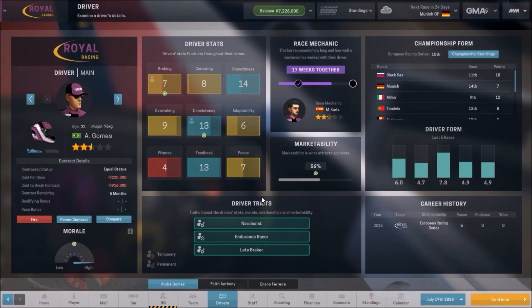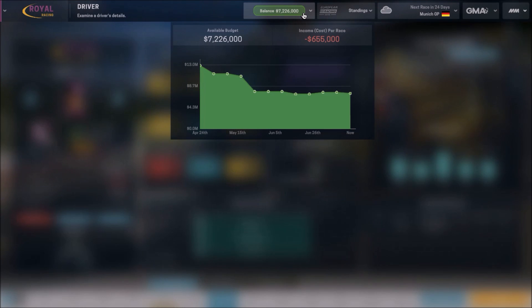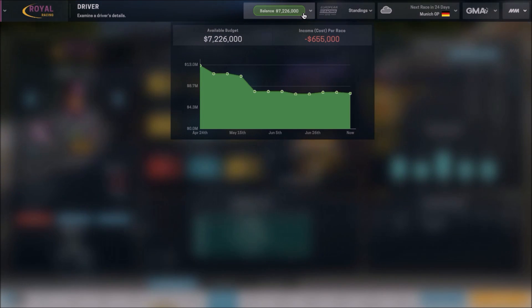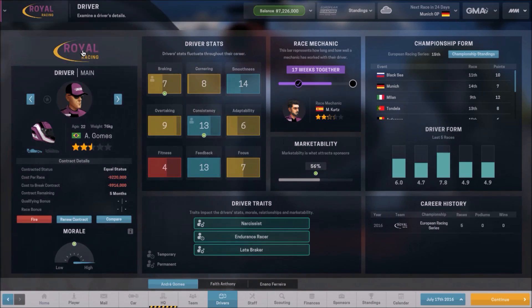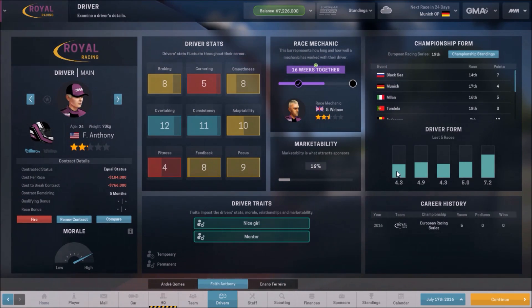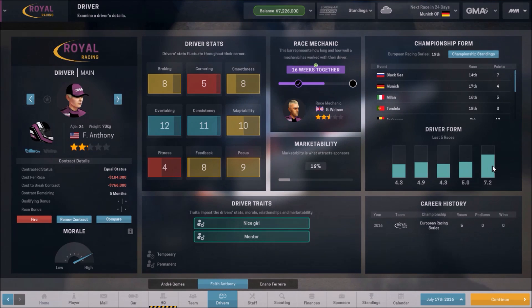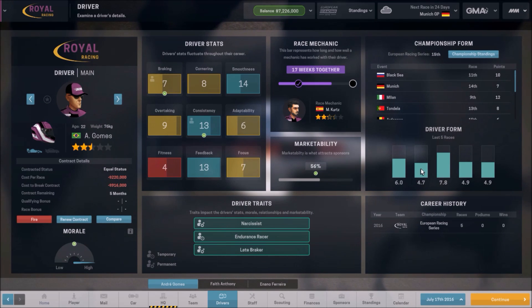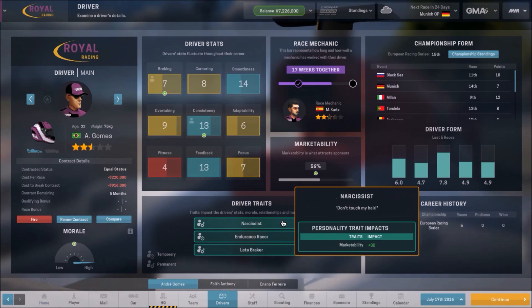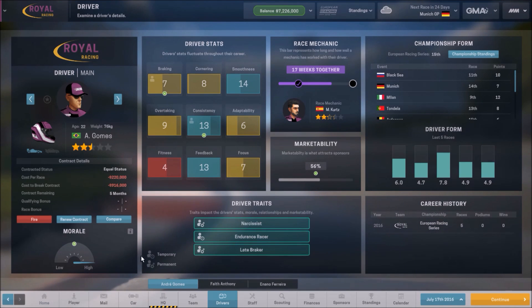One of the most important stats for survivability is marketability — it's not part of the driver stats but it's very, very important. This is how you're going to make money. As you can see, I'm halfway through the season and I've gotten my income cost down to 655,000 per race, thanks to the medium package which gives me 40% marketability plus this driver. Faith isn't doing much help with the marketability. This over here tells you driver form — Faith has been doing well recently. There are also driver traits here that affect your marketability and driver stats — be sure to look at those.